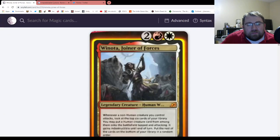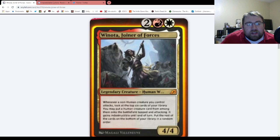Next up, probably one of my favorite legendary creatures they showed off today. Winota, Joiner of Forces. Four mana, two red and a white, for a 4/4 Legendary Creature Human Warrior. It has: whenever a non-human creature you control attacks — and keep in mind, this stacks multiple times if you're attacking with multiple non-human creatures — you look at the top six cards of your library, you may put a human creature card from among them onto the battlefield tapped and attacking, it gains indestructible until end of turn, and put the rest on the bottom in random order. This is nutty.